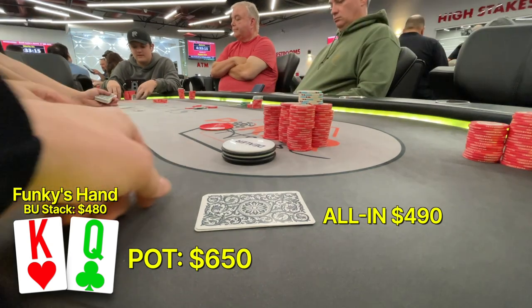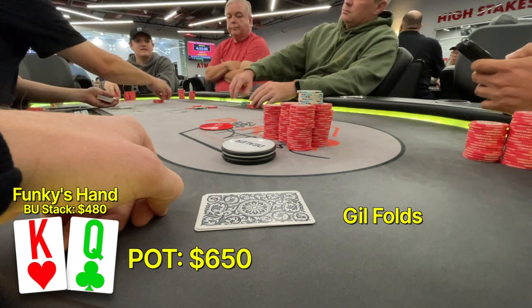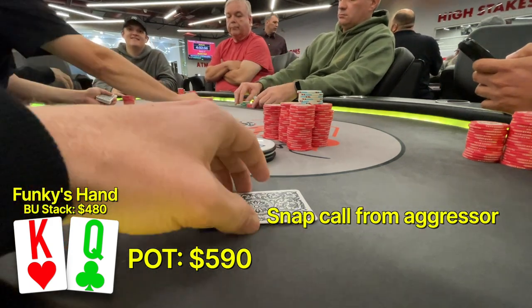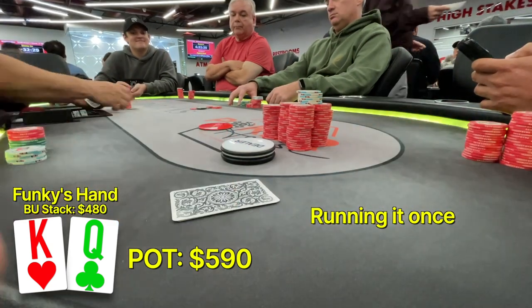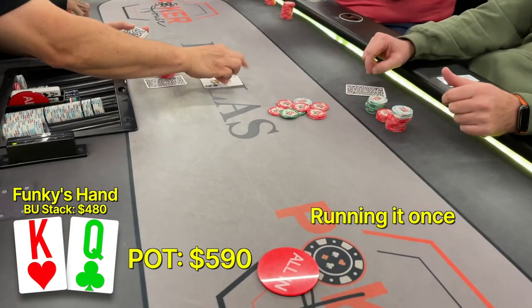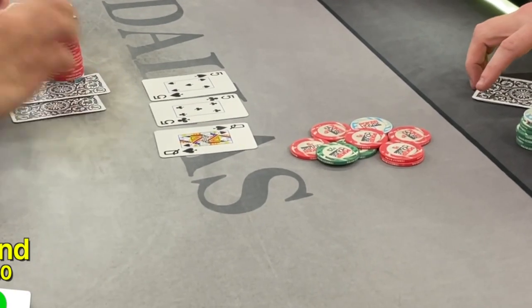This is a wild play and it gets Gil to fold and the original raiser who called Gil's raise calls our all-in. I ask him how many times he wants to run it. He says once and we're going to a flop. When he calls 2 bets, I'm putting him on something like pocket 9s, 10s, or jacks. The flop comes 5-5-queen. We hit top pair and we let him know before the cards are turned over.